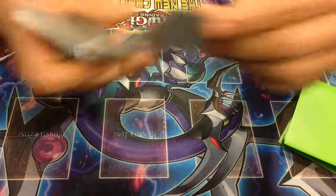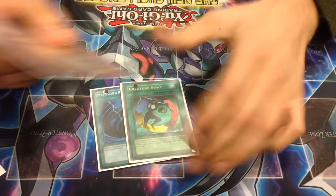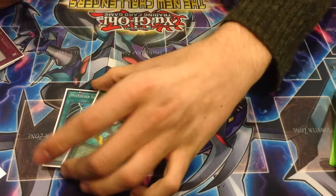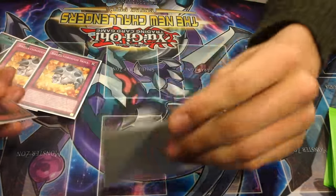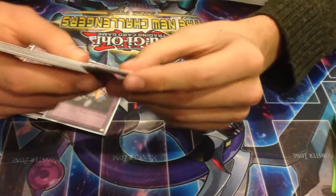Side deck: third MST, one Creature Swap for Macro Cosmos. Actually today I was playing under Cosmos, ripped Creature Swap off the top, normal summoned Skarm, and just Creature Swapped it — that was the game right there. Two Breakthroughs, one added with Skarm's effect that won a game — just for effect negation. Two Mind Crush because I was scared of Shaddolls since I always lose to that deck.